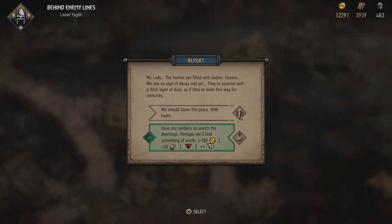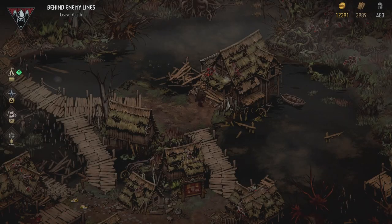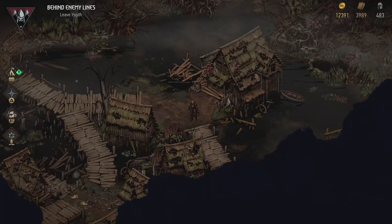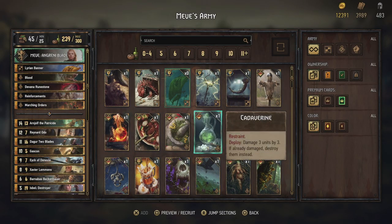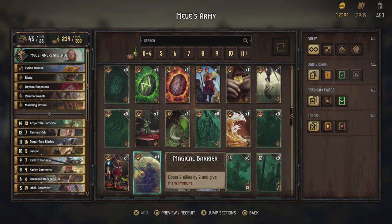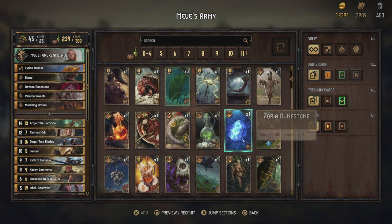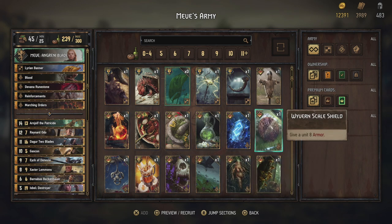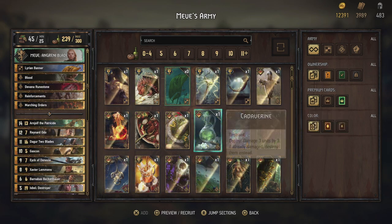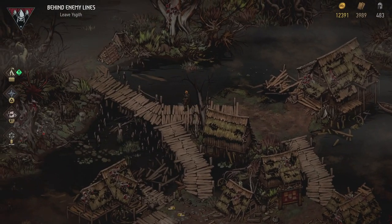I want to have that card, so goodbye morale, and there we go — the Wyvern Scale Shield, which gives us two new cards to check out. Because helping out Ivo we also got the Magical Barrier card over here: boost two allies by two and give them Immune. Interesting in some cases, but not something I'm gonna use. And we know what the Wyvern Scale Shield does — give a unit eight armor — not something we'll use either.